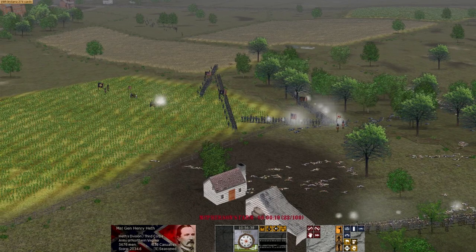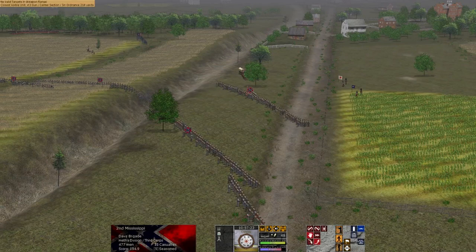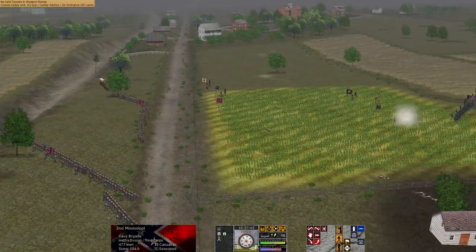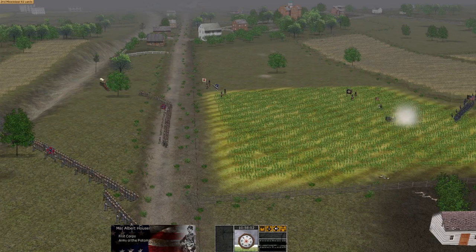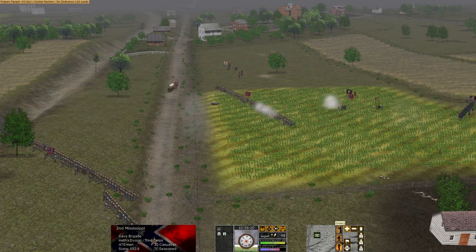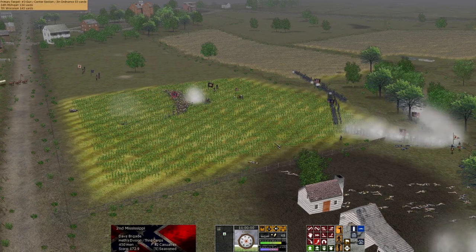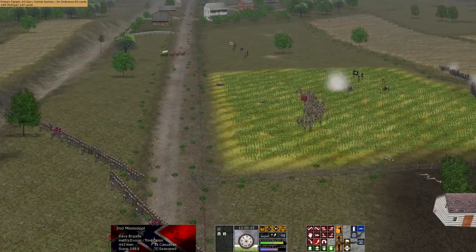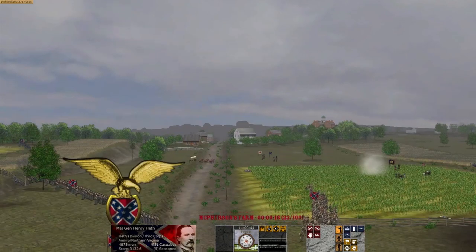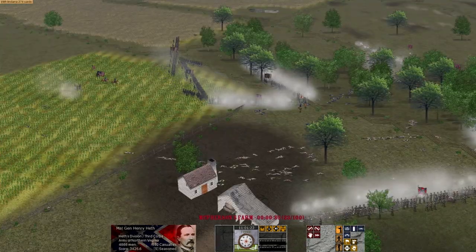You can speed up time in the game so you don't take as long playing through a scenario. We can advance the 2nd Mississippi to try and take out those guns. Reynolds is dead — I forgot about that. That's Wadsworth, who commands the division with Cutler and Meredith. Just charge that damn position — charge those guns. If we can take those guns or turn them on the Iron Brigade and fire canister at point blank range, that would have been cool. But the 2nd Mississippi fell back — it was a forlorn hope anyway.